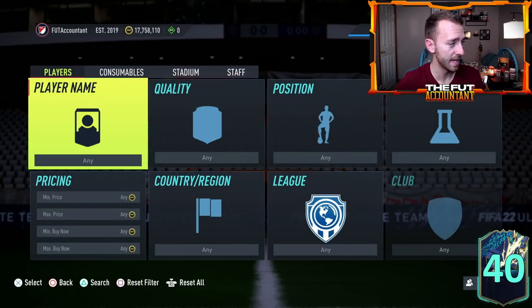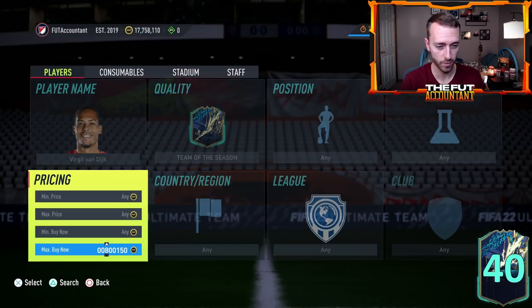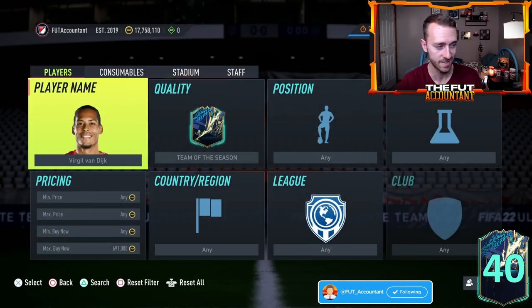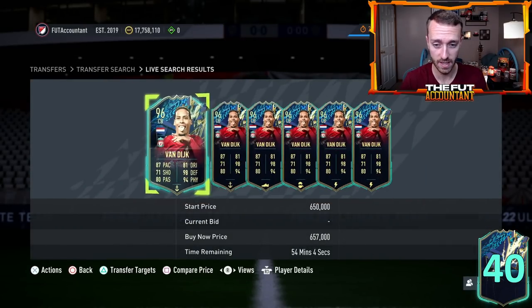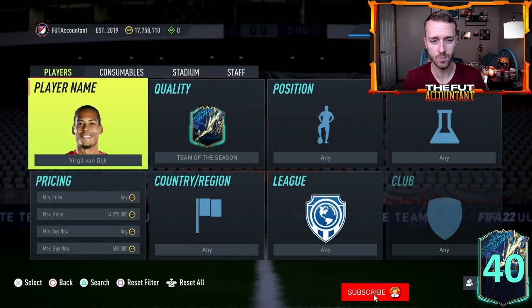I think you'd see a decent amount of market rise today on some of these cards on Mondays. Maybe you look through some of the TOTS primarily cards — Virgil van Dijk is 650k right now and that's down a decent amount. He's pretty rare, so could he go back to 700k today? I think it's pretty possible. Ruben Dias TOTS is down a decent amount right now too. These popular cards that a lot of people are still using — as you see some weekend league sell-off on Sunday night keep an eye on these, because I think the market this week is going to be pretty healthy.